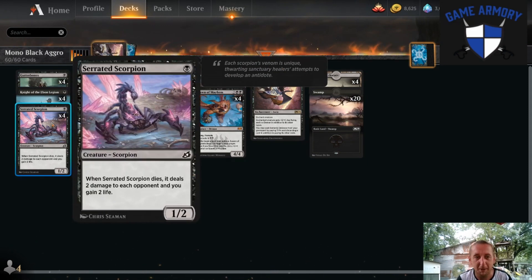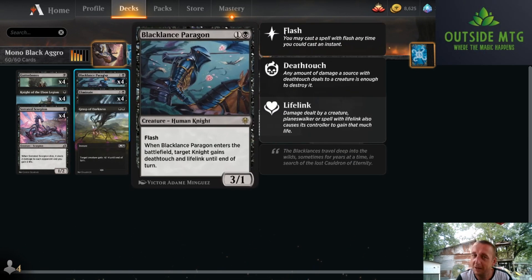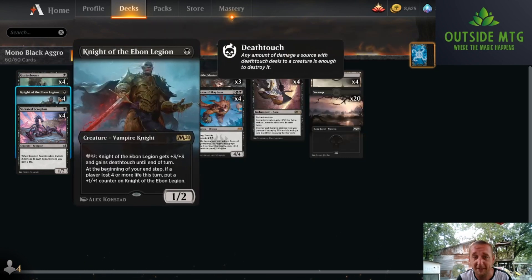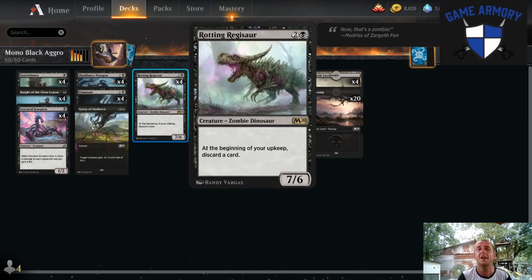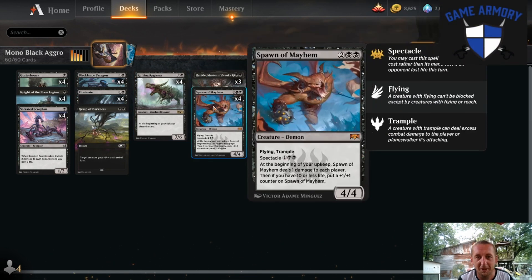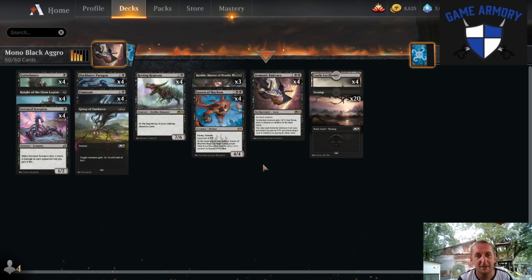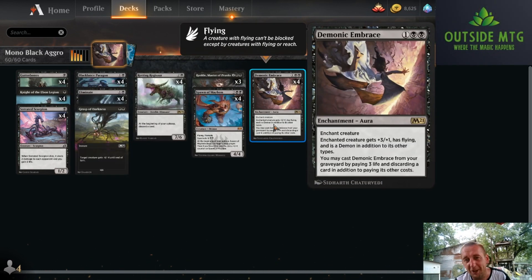One drops - a one drop that's a decent blocker but gives you some life. Black Lance Paragon is either just a flash threat, or it's kind of a removal spell that can gain you three life. Our dummy thick smelly boy Rotting Regisaur. We got three Wrennics, four Spawn of Mayhems - none of that is the cool part though.